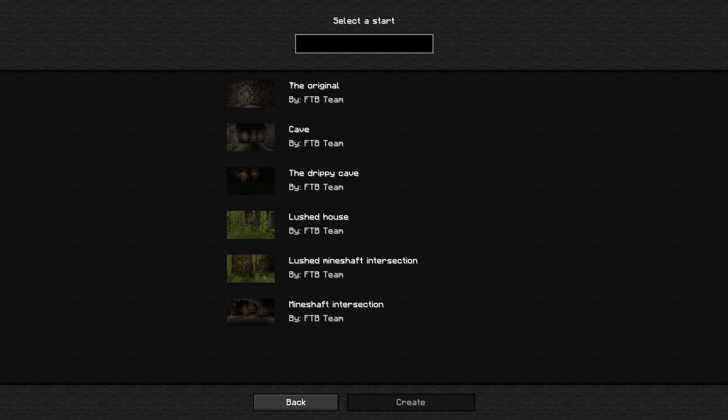Everybody starts at zero zero. You get to pick your starting area — there's the original, a cave version, a drippy cave, a lush house, a lush Minecraft shaft, and a lush mineshaft intersection. I kind of want to do one of these two — I'm on the fence between the lush house and the mineshaft intersection. I've looked at all of these.